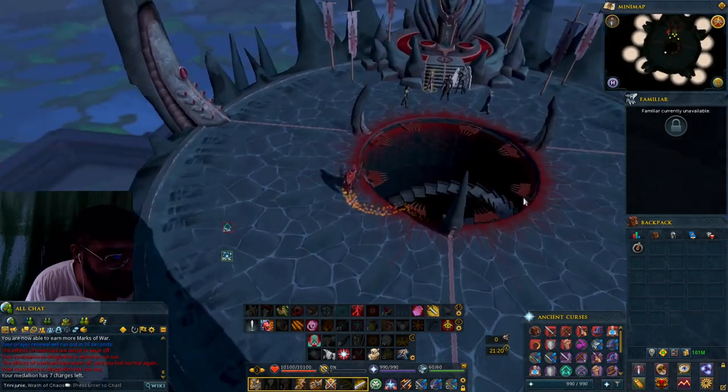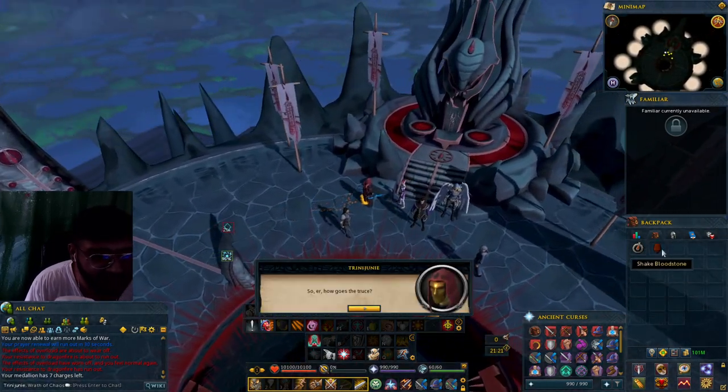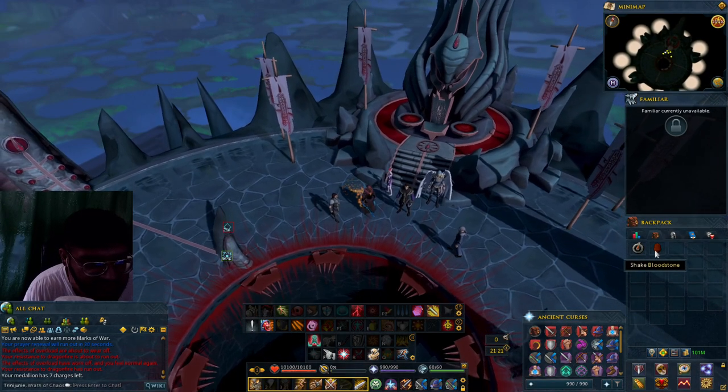Alright, so when you're here, you would talk to Veniscula, and there we get the bloodstone. So you would shake it.